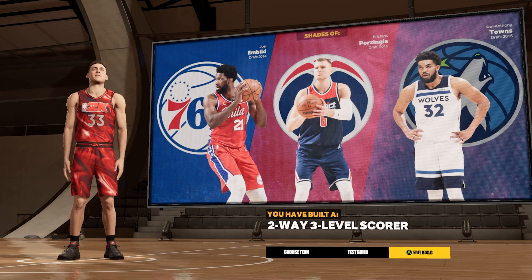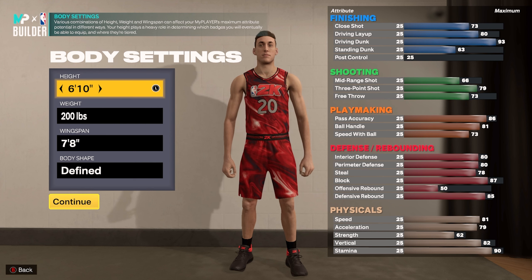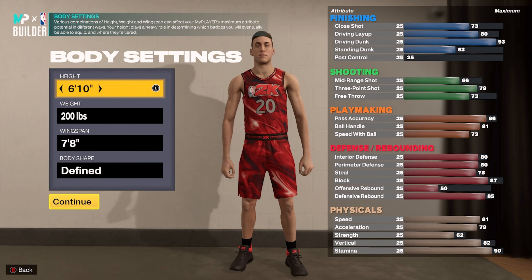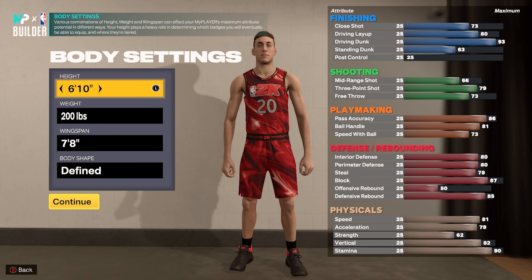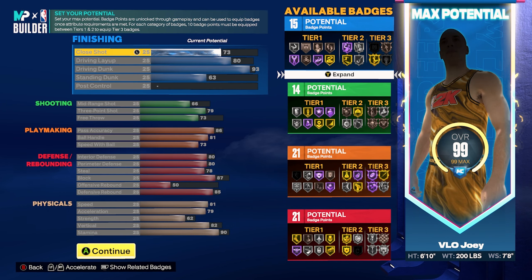Now for the final build — the six foot ten point forward, made at the small forward position. Height six foot ten, weight 200 pounds, max out the wingspan, body shape defined. This build is basically a play-glass from last year: solid defense, solid playmaking, slightly below average shooting, but with a 79 three-pointer you can knock things down if you're confident. You get a 93 driving dunk, making this one of the most insane point forwards I've ever seen in this game — elite contact dunks, Gold Posterizer, high pass accuracy, Dimer on Hall of Fame, high ball handle, and high speed with ball.